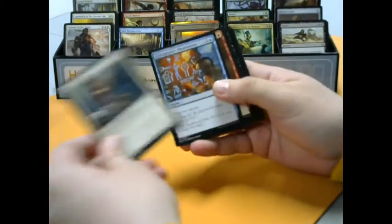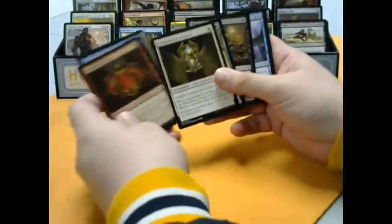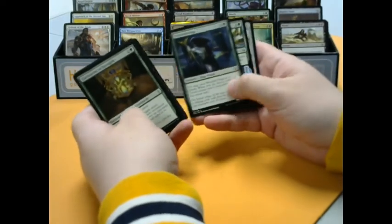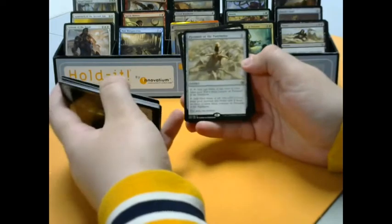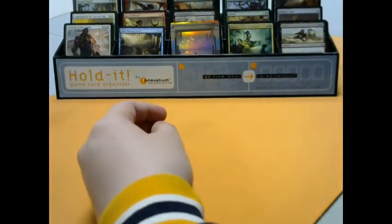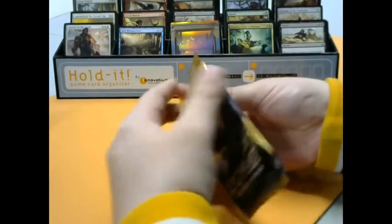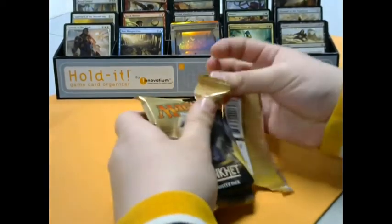We got Anointer Priest, Hieroglyphic Illumination again, and three Cartouches in this pack. We got Final Reward, Watchful Naga, Spring to Mind. And for the rare we got Pyramid of the Pantheon — put that over here with Oracle's Vault. Some good stuff. I think that card could be good in Commander as well, but maybe a little bit slow. Excited to see if anyone figures something out with it.